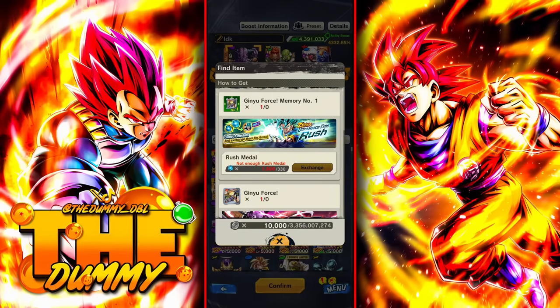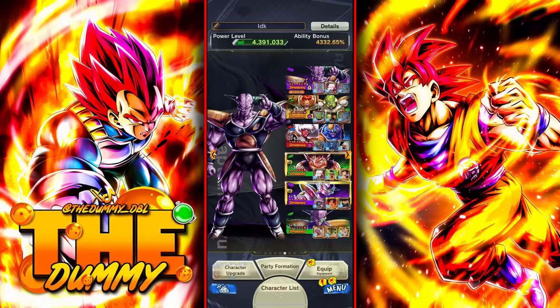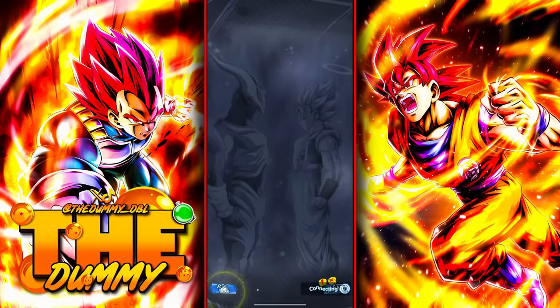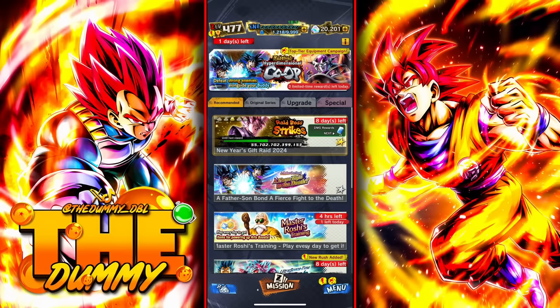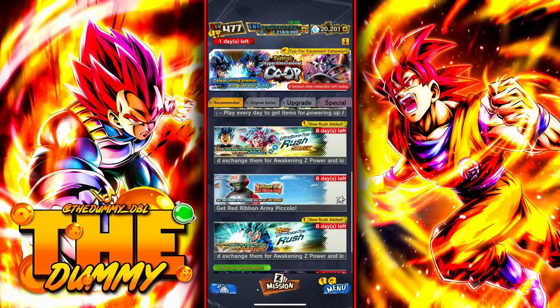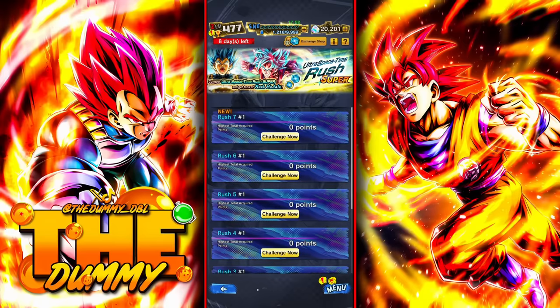Now you're going to do the same process and find what type of awakened equipment you want to get. Once you've decided, you're going to need a lot of rush coins. Rush coins are the only currency you can use to get awakened equipment. You get them by playing Ultra Space Time Rush. If you're lucky, you may see more events that can give you additional rush coins, but we normally get them on special occasions.